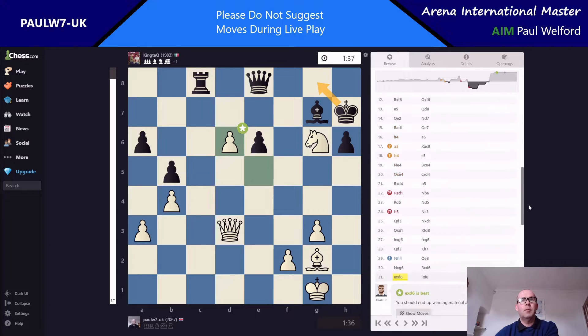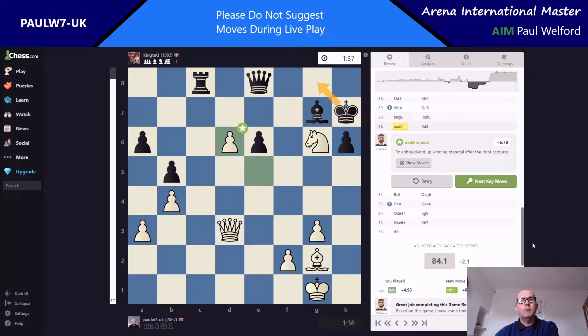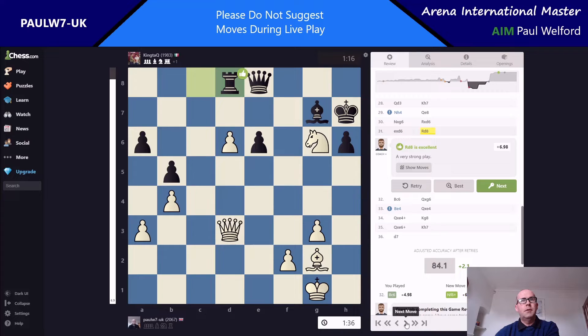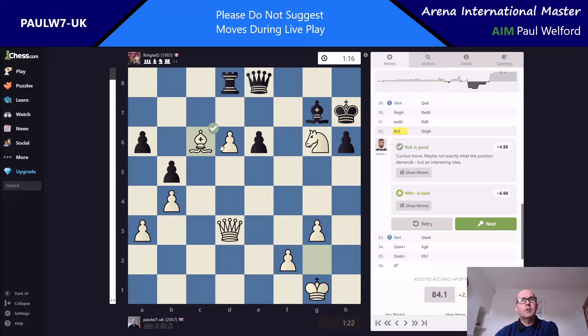I'm going to start this one right near the end of the analysis, then go through the whole game, and then add the game on as I actually played it in real time. The computer is basically trying to turn itself into a comedian with this one. My opponent actually finds the right move here, and then I thought I found a really good move — I played bishop up here to c6. The computer says 'curious move, maybe not exactly what the position demands but an interesting idea.'